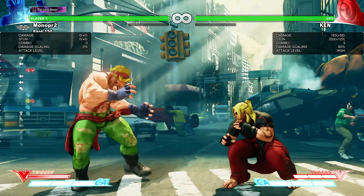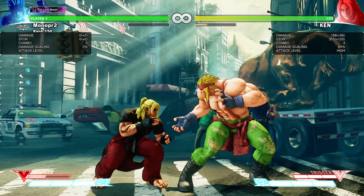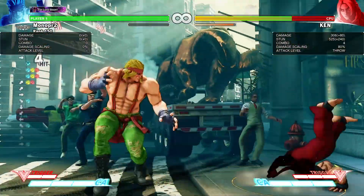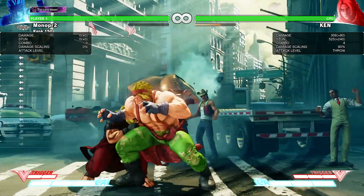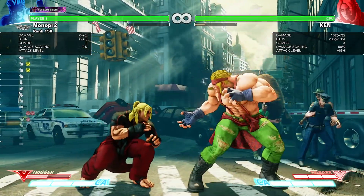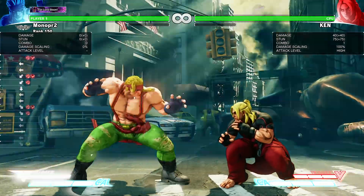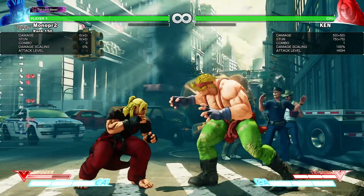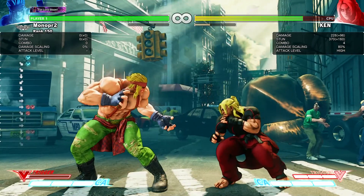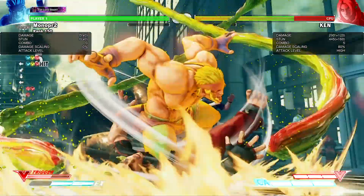While in V-Trigger, you can do Stand Medium Punch into Flash Chop. You can do Stand Fierce into this into Power Bomb — or EX Power Bomb for more damage; that combo does 308. When he's in V-Trigger, if you do his Crouching Fierce: if you get two hits of the Crouching Fierce, you can't land a normal one — you have to do one hit. If it's one hit, you can do the normal knee. But if you get both hits, you have to do EX.